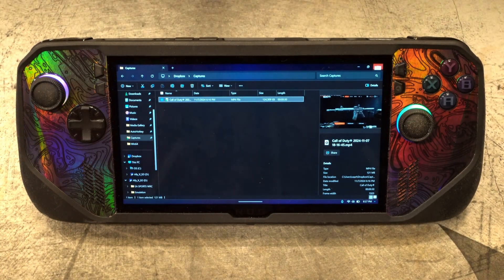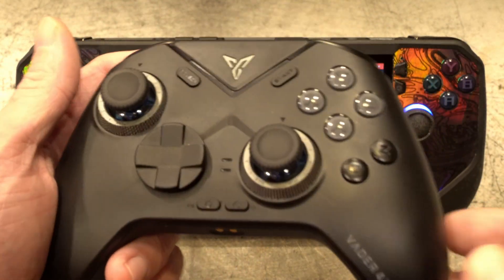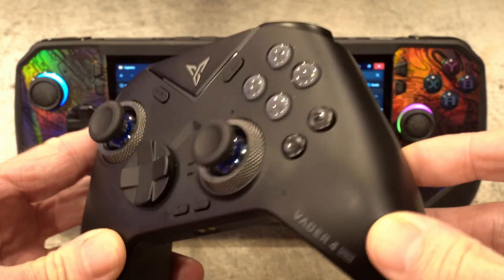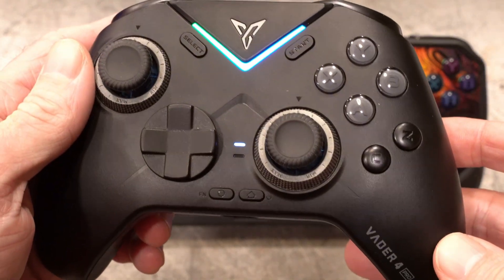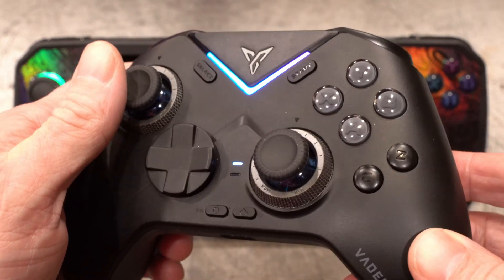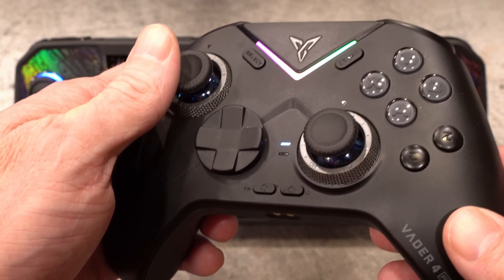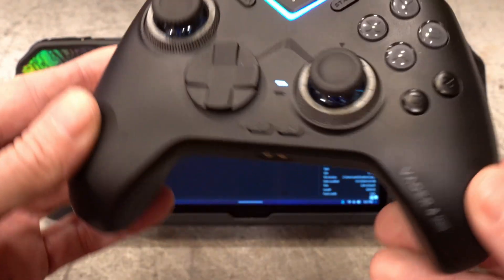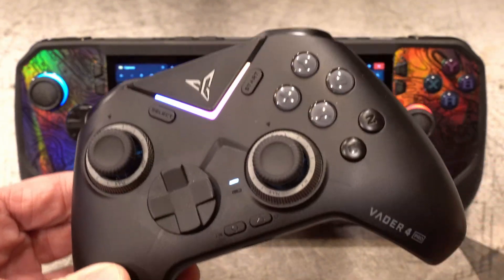Now where the challenge comes in is if you're using an external controller. You need one with key binding — this is the Vader 4 — and it has a keyboard binding, but it doesn't allow me to do the same sort of key combination; I can only do a single key press. So that's a little trickier, and for that we're going to use AutoHotkey. Let me show you how that works.